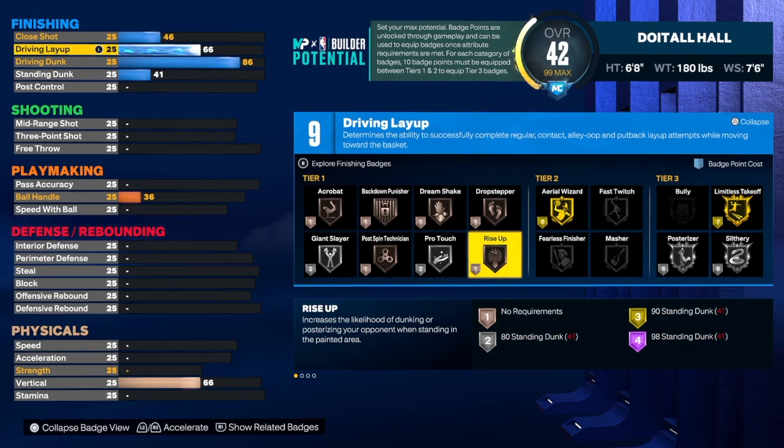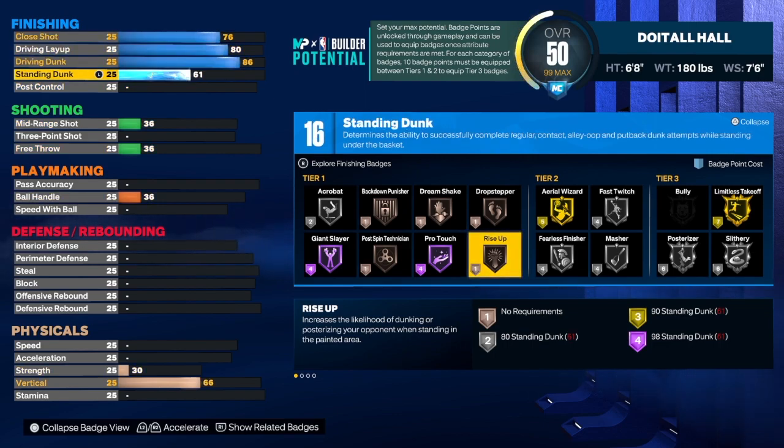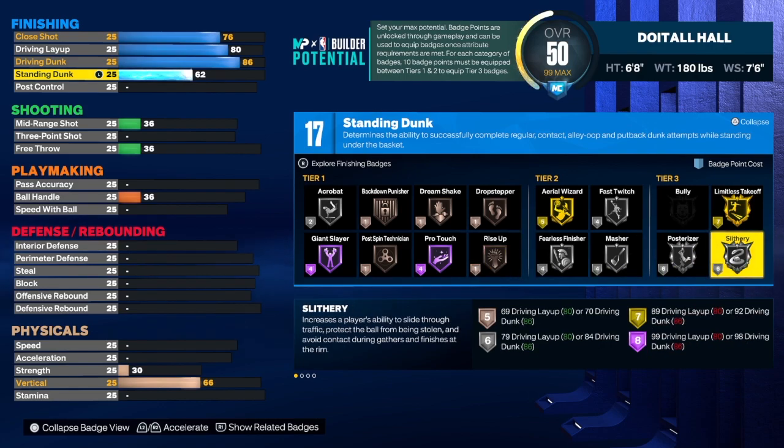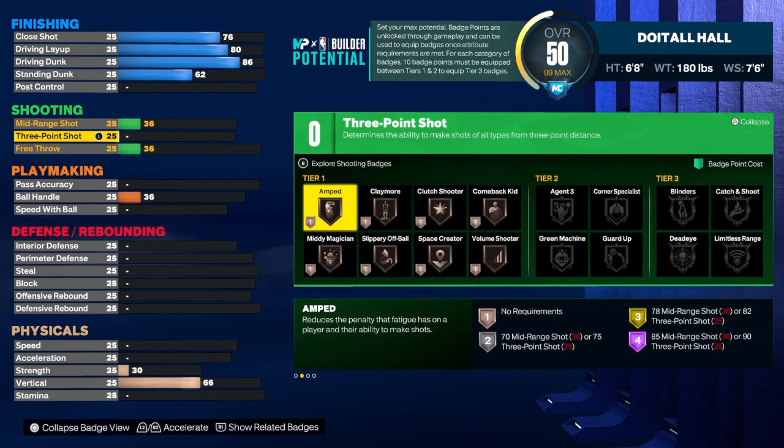This build had me caught between wanting great finishing and wanting great defense. For the driving layup we're going to get that up to an 80. For the close shot we're going to get that up to a 76, which is really good in my opinion. For the standing dunk we're going to get that to a 62. As you can see, we do get 17 finishing badges for this build, and 17 is the magic number because we do want to have limitless takeoff on gold. We're going to use limitless takeoff, slithery, posterizer, fast twitch, fearless, and rise up.